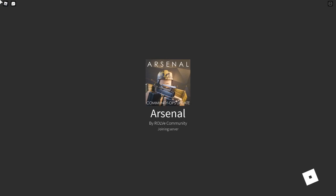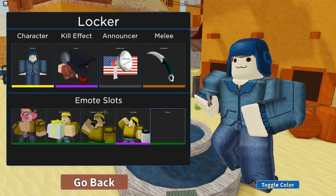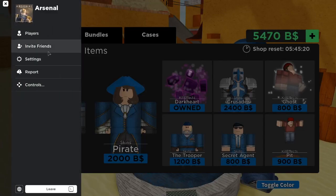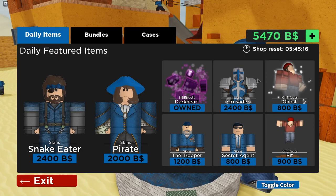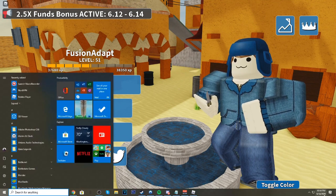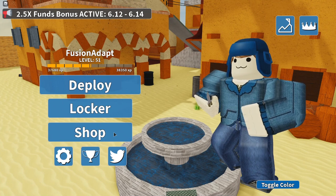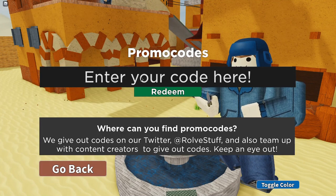So we're gonna hop into here — I have a pretty big list of all these working codes and they give some pretty cool rewards from what I've seen. To redeem the codes if you guys don't know, you come down here to this little Twitter icon and you put your codes in here.